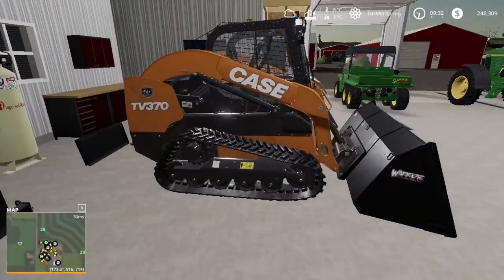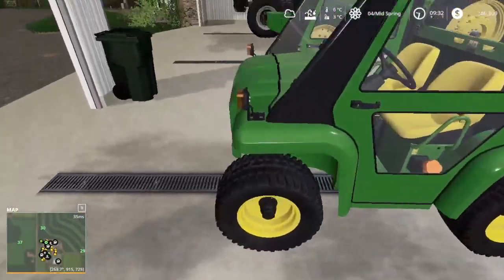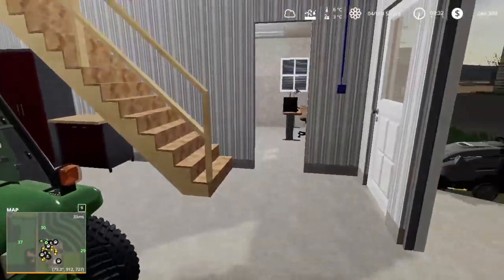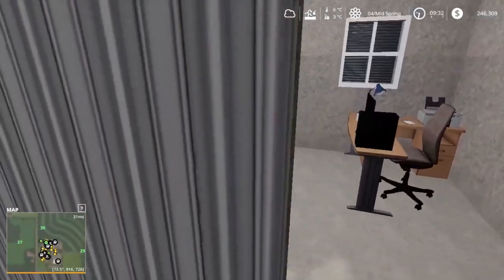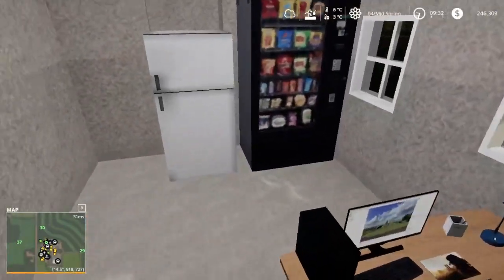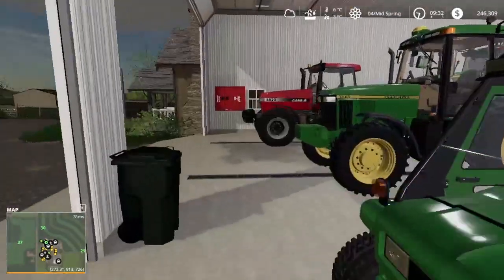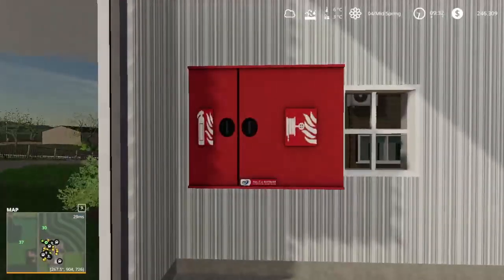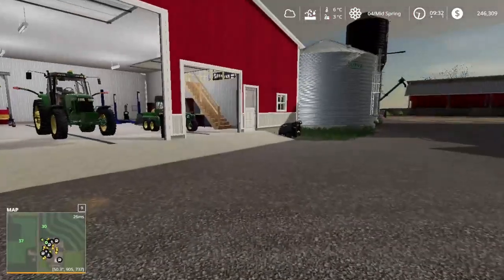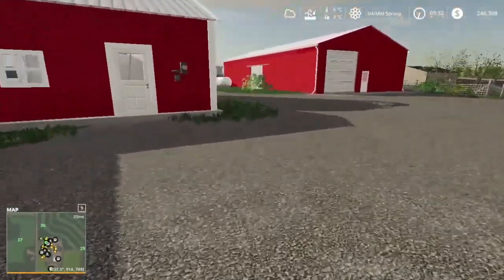We got a Case 370 skid loader on tracks, and a nice fully sealed Gator. There's an office with a Lone Oaks computer pulled up and a fire extinguisher box — pretty cool. There's a lot of detail in this map, so big shout out to the guy that made it. I'm not 100% sure off the top of my head who it was, I don't want to say the wrong person.